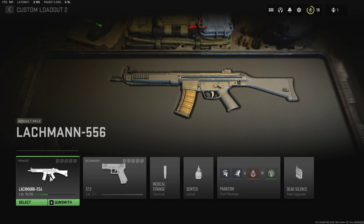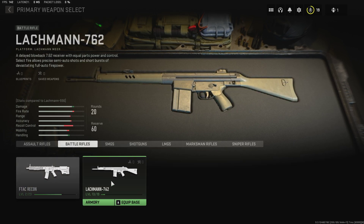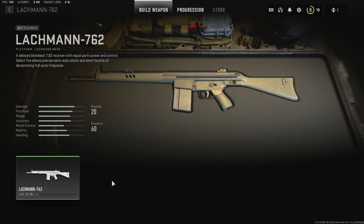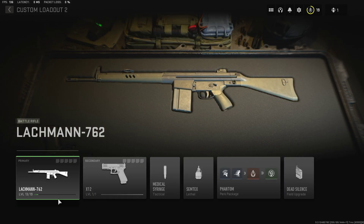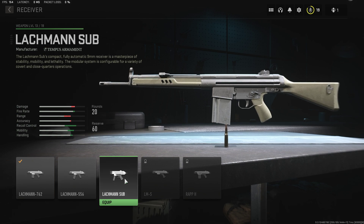The MP5 is on the same platform as the Lockman, so when you're in the weapon selection, make a new loadout, go to battle rifles, and press on the Lockman 762. This is the DMR version - you want to level this weapon up until you reach level 13, and you'll unlock the AR version called the Lockman 556. Once you unlock the Lockman 556, you basically upgrade that weapon to get the Lockman Sub.